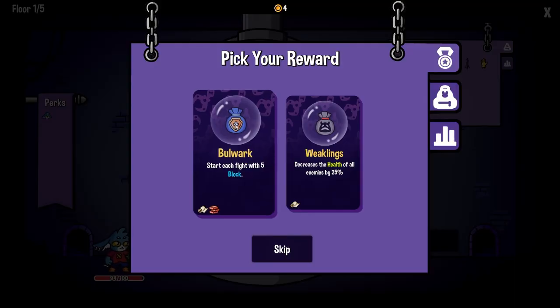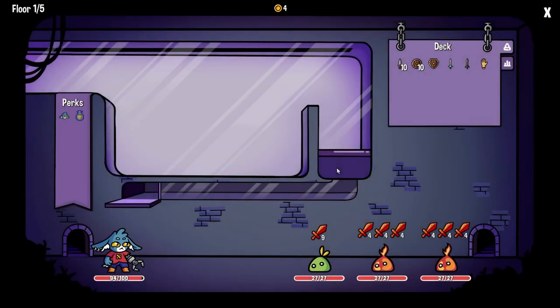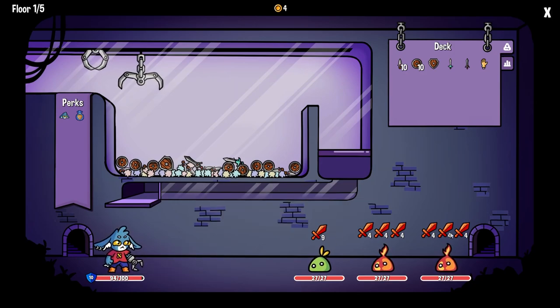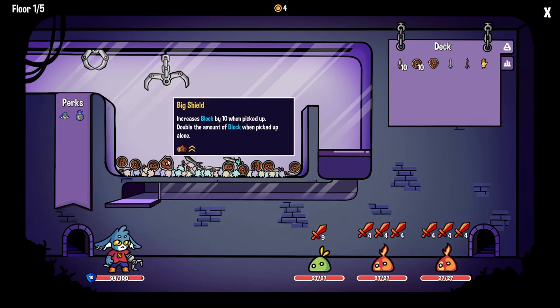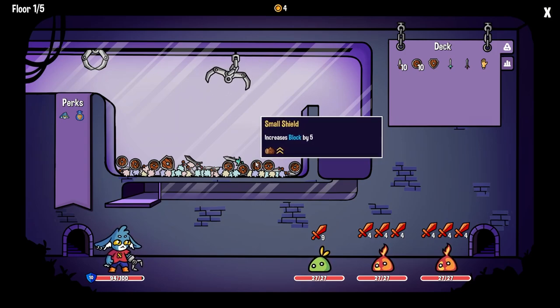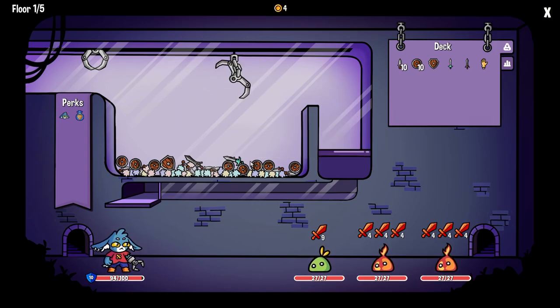Only two though. Start each fight with 5 block — so that's going to make us 10 block — or decrease the health of enemies. I like having more block. What can I say? I'm a shield boy. We start with 10, but that's a lot of damage. This increases block by 10 if picked up alone. I think we're going to grab these two here.